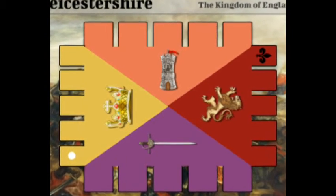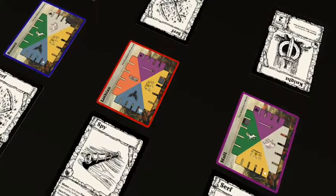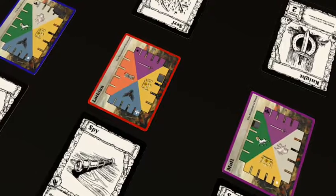Gain gold to add powerful advanced units to your army and use the abilities on your cards to outwit your opponents. For ages 12 and up, Heritage is designed to be learned at any skill level, with each game taking between 45 and 90 minutes.